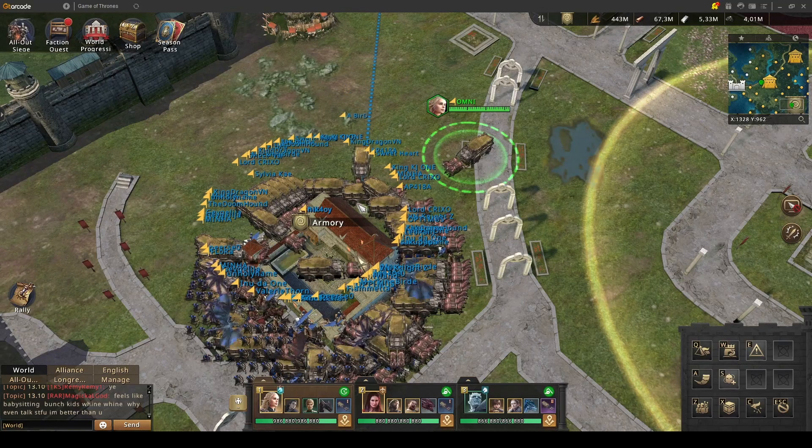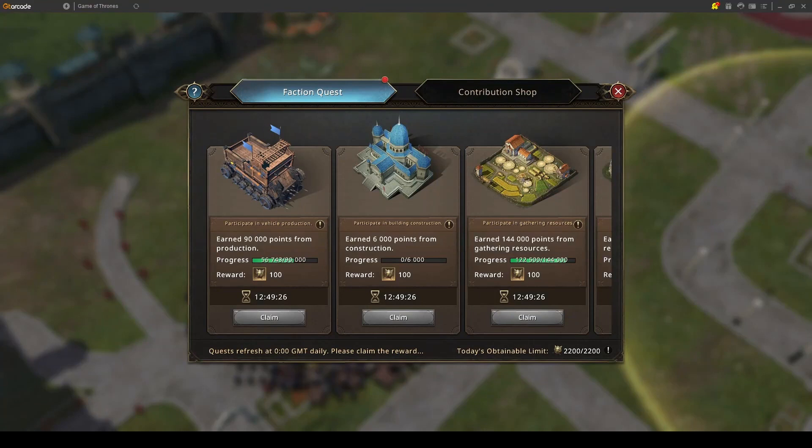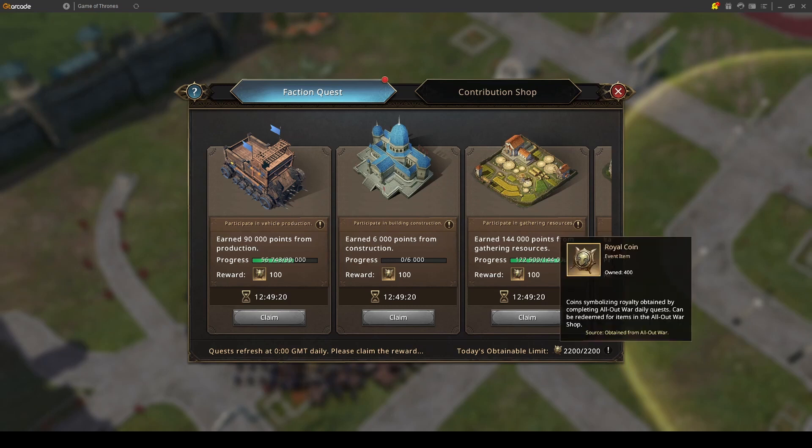Hello everyone! I decided to make a short video on the things you can do the first day in All Out War. Let's start with the top left corner where we have faction quests. There are four things you can do the first day to gain these contribution points.